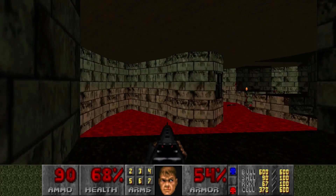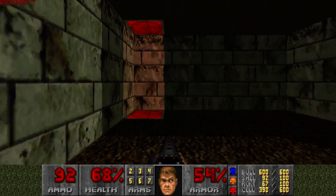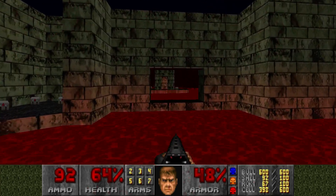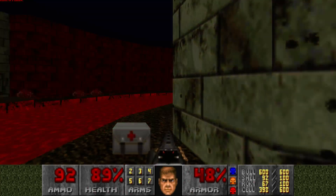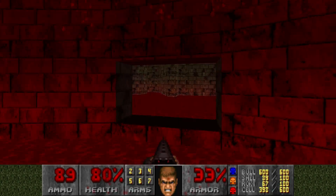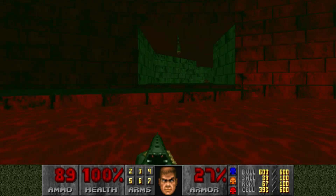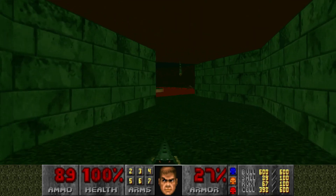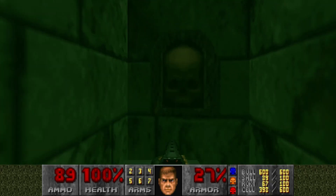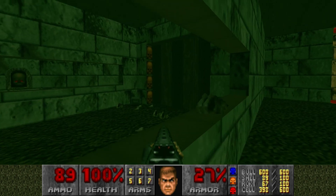What you do is you go in here, press this switch, you'll see the platform raise, then you can get the yellow keycard. Those two other areas — the two other red keycard doors — you have to keep in mind. I think there's an environmental suit. I can just get that so I don't get hurt anymore. You gotta keep these keycard doors in mind, because here's the one with the final switch.